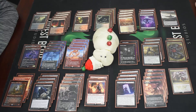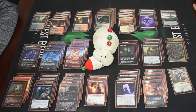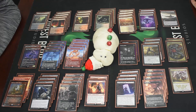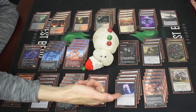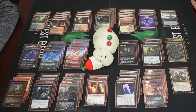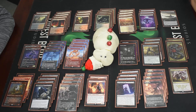Kolaghan's Command can also return Dauthi Voidwalker if you really want to cast two of those exiled spells again — it has some utility there. Voidwalker is also really fun with these cards because you can play Not Dead After All on your Voidwalker, sacrifice it, get whatever was exiled under the void counter, and it comes back bigger immediately, still with shadow. Just a ton of utility in this deck.